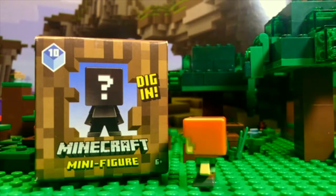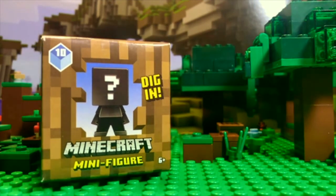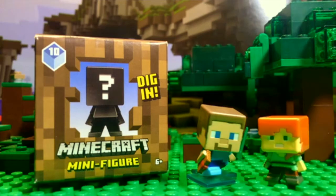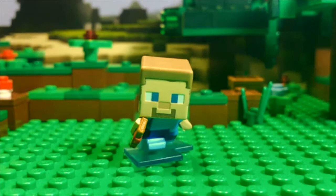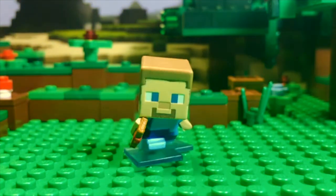Let's open the other box! Why did they make this so hard to open? It's Frost Walker Steve! Steve's gonna love this one! This Steve minifigure has enchanted Frost Walker boots. Frost Walker boots are so awesome — they turn all the water under your feet into ice, so you can even walk out into the ocean! See the ice under Steve's feet?